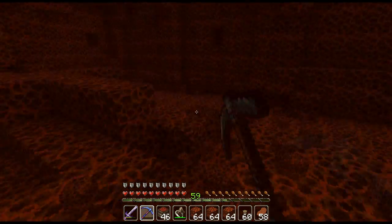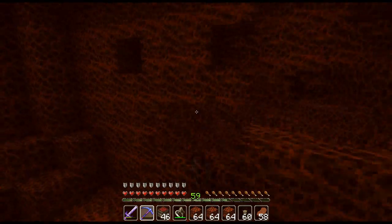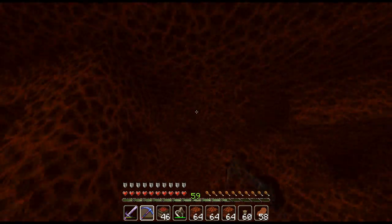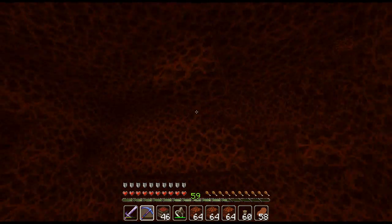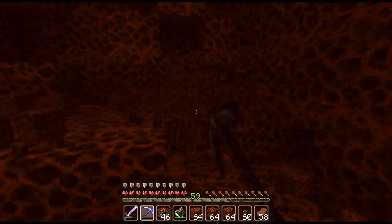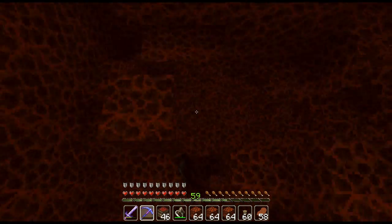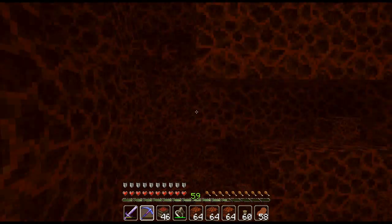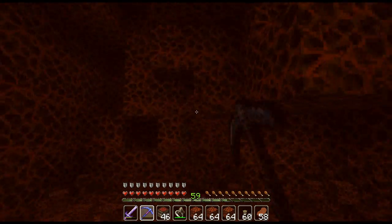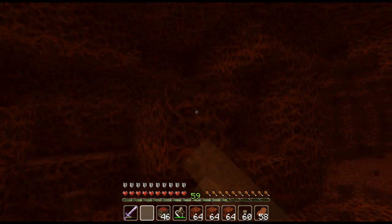I thought it was closer than that to breaking. Let's see if it's an infinite pickaxe. As you can see, the way you destroy netherrack now is completely ridiculous. With 1.3, when you break a block, you instantly break the block behind it. With netherrack being the weakest block in the game, with a good pickaxe, you can completely annihilate anything made of netherrack by just clicking everywhere.